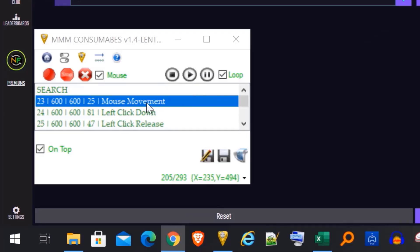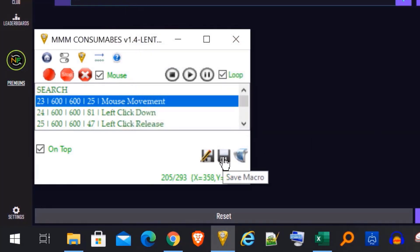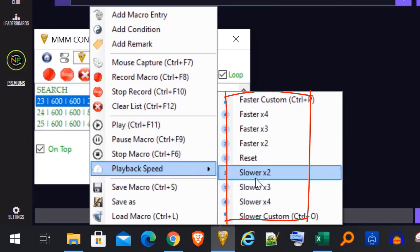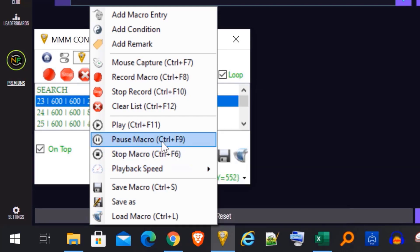Let me show you some details about the program. You can load macros using the button in the top right corner, and save macros from there as well. Loop should be selected to run it continuously. The mouse setting matters at recording but not during sniping — it can be on or off. You can adjust the playback speed if your browser or web app is slower or faster, or set a custom speed. To pause the macro: Ctrl+F9. To stop: Ctrl+F6. To play: Ctrl+F11.